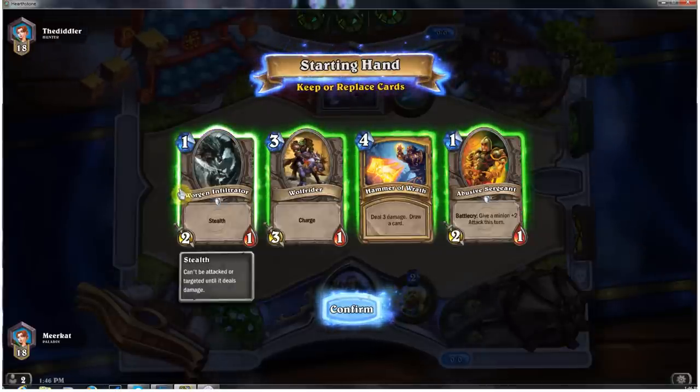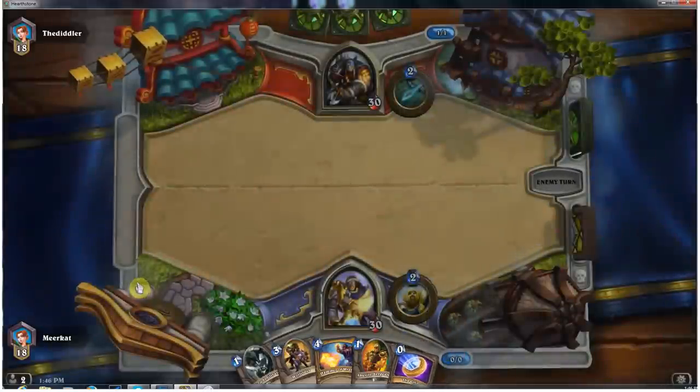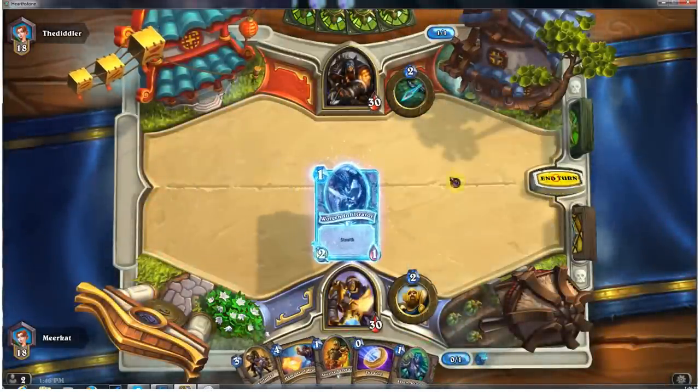We'll use that on turn 1, and we can do that with the coin on turn 2. Got some options. I think this is a good starting lineup. Worgen Infiltrator will be the first card I throw down — definitely the first card. Even if I get a Leper Gnome, I think I'll still throw down the Worgen Infiltrator. Alright, here we go. End the turn.